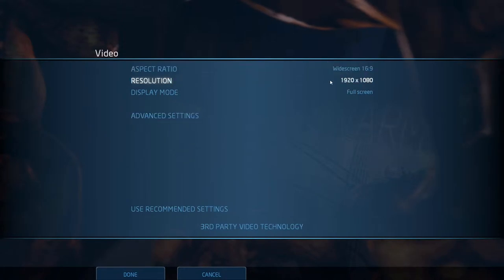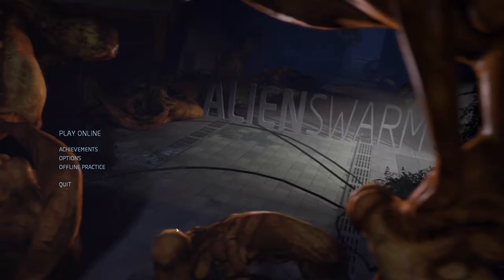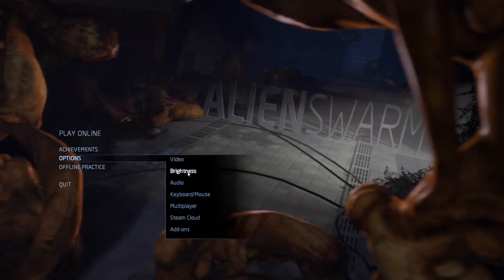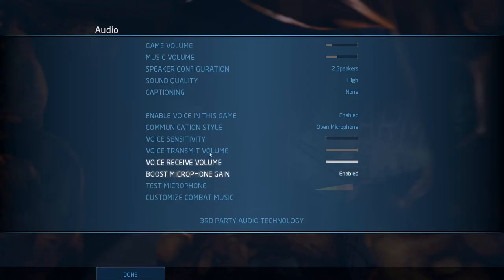In the options you have a reduced view of settings which you can see here, but you can also go into the advanced settings. I've enabled everything that's possible. You can also have a look at the third-party video technology, so there's a lot you can select. You can also adjust the brightness, and you can adjust the audio like microphone.